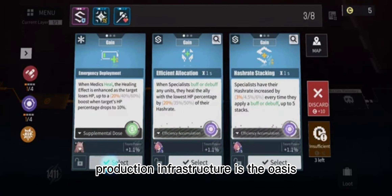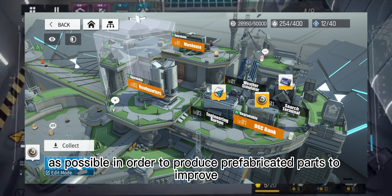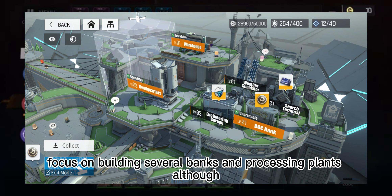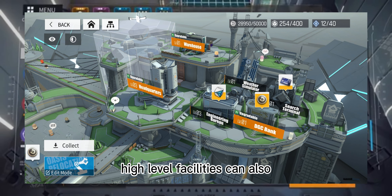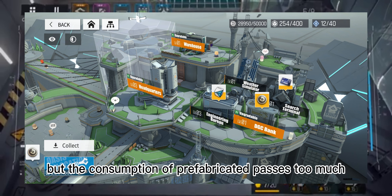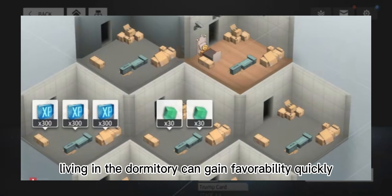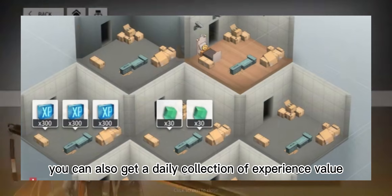Production infrastructure is the oasis. It is recommended to prioritize the headquarters and engineering bureau as soon as possible to produce prefabricated parts and improve the overall level of infrastructure. Around levels six or seven, focus on building several banks and processing plants. The search terminal can produce basic search commands, and high-level facilities can also give a small probability of a free 5-star doll, but the consumption of prefabricated parts is too much so it is not recommended to upgrade too early. The dormitory allows dolls to gain favorability quickly, and according to comfort level you can also get daily experience value and production materials.